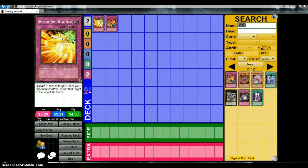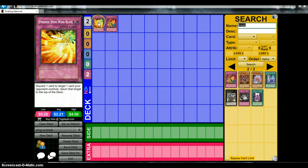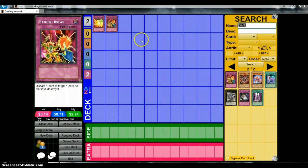And some people are using Fiend Swing Wind Blast, some people are using Rageki Break. I've even seen one Dragon Ruler build that I've actually been testing - that I saw on like TCGPlayer or something, I don't remember - but it was from a regional in like Indiana, and the guy was using two Fiend Swing Wind Blast and one Rageki Break.